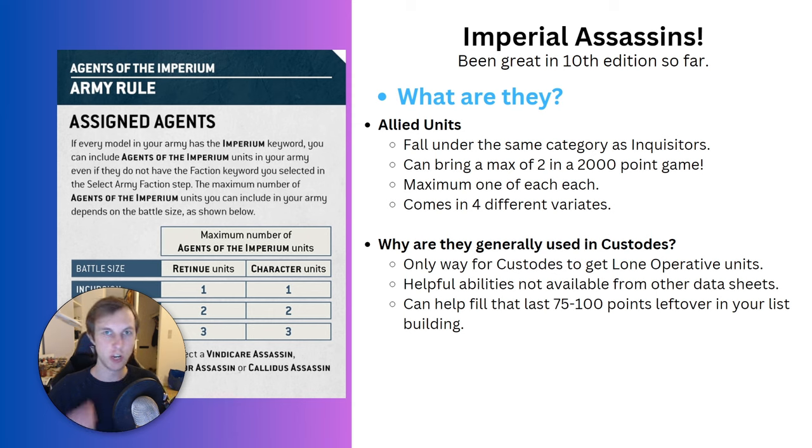Why are the Assassins generally used in Custodes specifically? First of all, we don't have a lot of units that can perform tasks such as holding an objective or doing secondary actions. If we're doing that with our big Custodes units, we're usually wasting a lot of points, so it's very nice to have smaller, less expensive units that can do it for us.